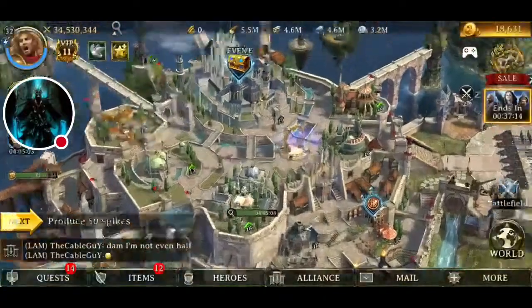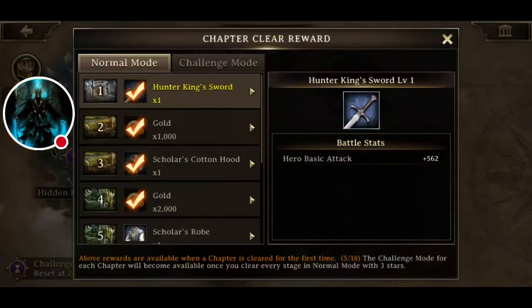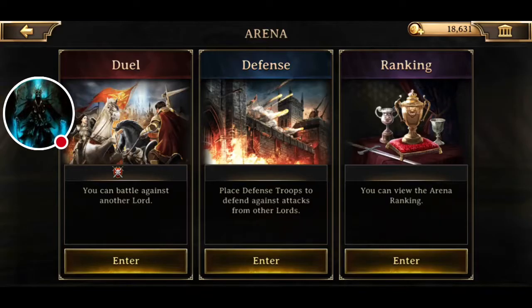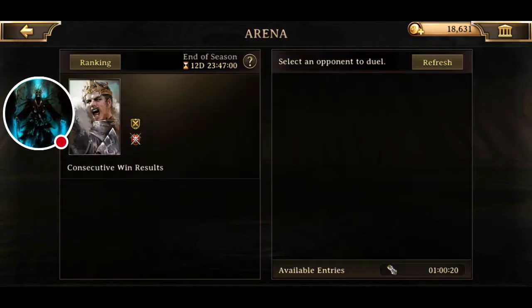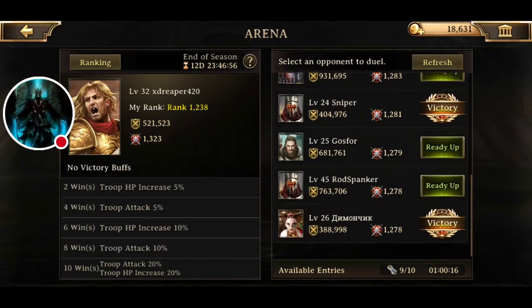You also want to play through your tutorial and get at least the first one done, because you get a Hunter King sword — that's used for hunting monsters, stuff like that. You also want to do Arena, because that gives you part of your VIP quests.